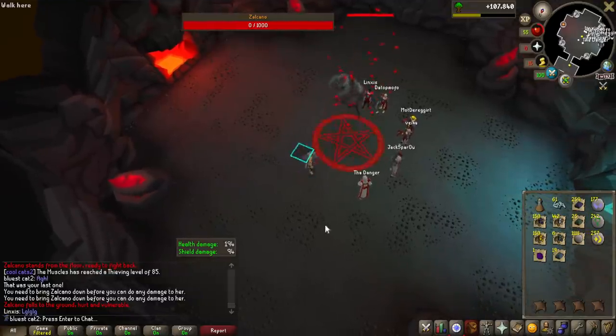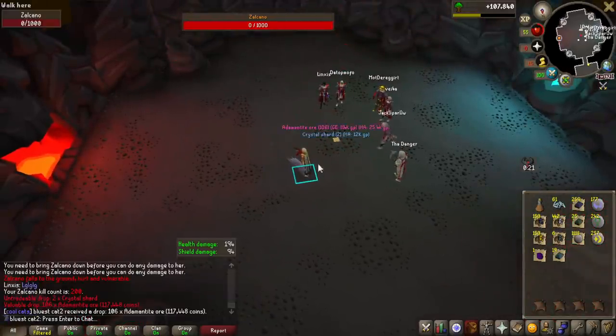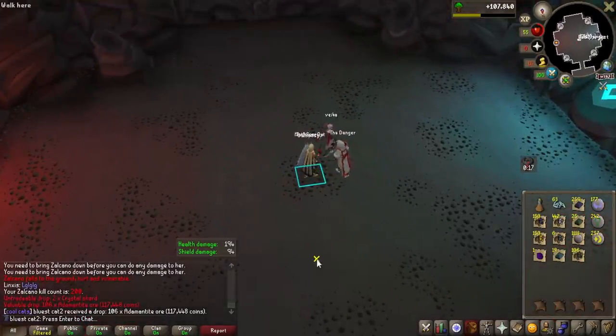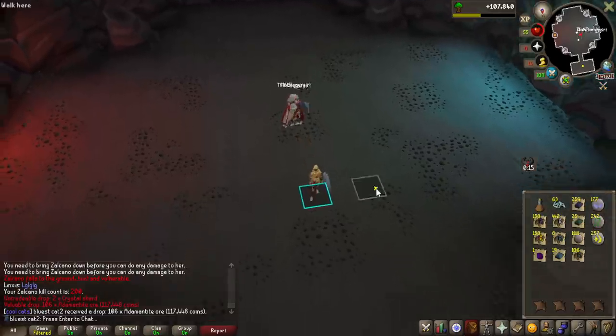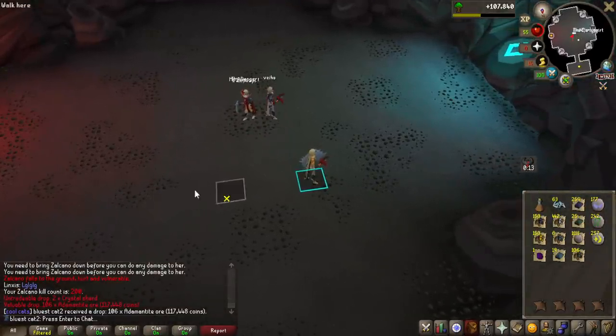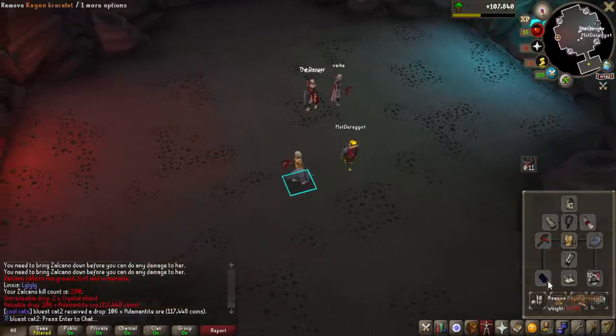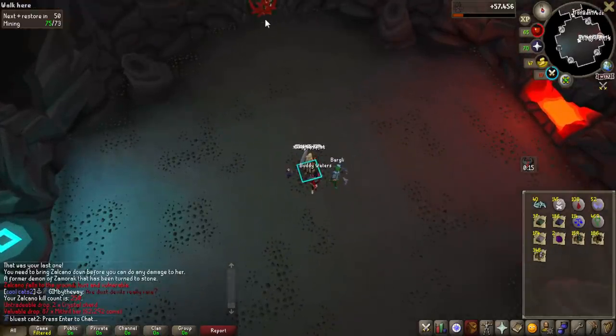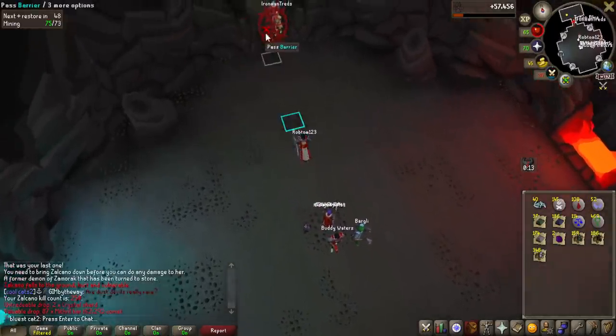I am back to Salcano and this is KC number 200 for some adamant ore — very nice drop, and that means I've doubled my KC so far. 63 crystal shards on this one trip. I can stay here for so long with this regen bracelet. And that is 250 Salcanoes done — I think I'll take a break here and go back to the gauntlet.